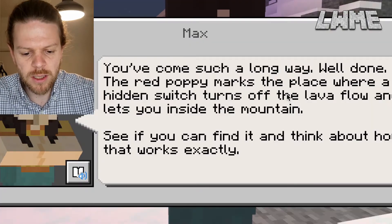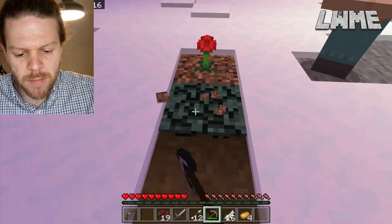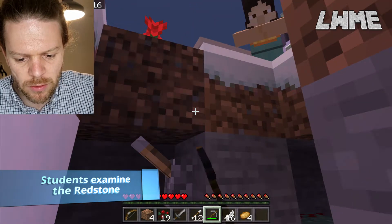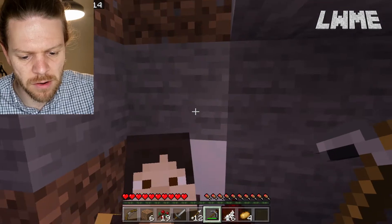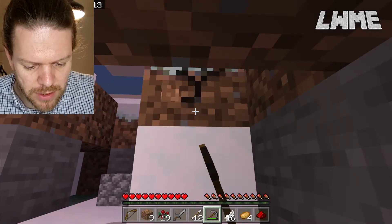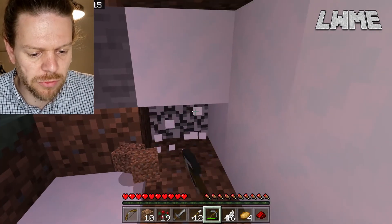You've come such a long way — well done. The red poppy marks the place, so we're going to dig down. The game wants students to explore underneath the red poppy and see what's going on, follow the redstone signal along, and look at how it all works. You can actually destroy that redstone, so let's keep digging around. There's nothing but a lever, and we'll try to see how it works. Students probably won't go to the same extent — they'll just pull the lever and walk through the door.